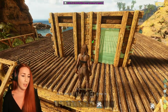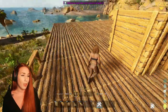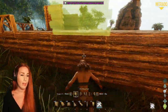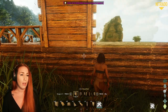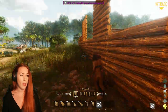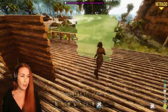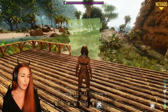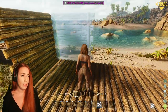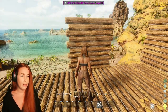We want two windows there, and then two windows, a wall, window, wall, window, wall on the front. We are going to do the same thing on the other side — two windows, a wall, a window, a wall, a window, a wall. And here I think we're going to have a staircase going up.